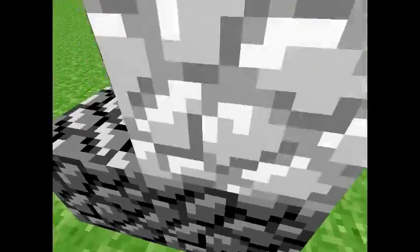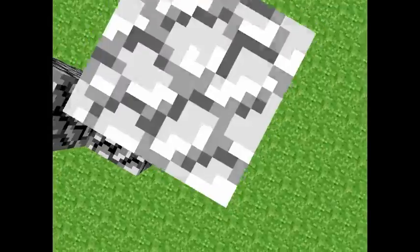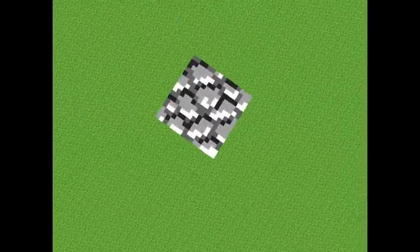You can place blocks around yourself and then walk out of it. You can jump up — pillaring. But every time you want to place a block you will have to click again. And that's basically the entire version.